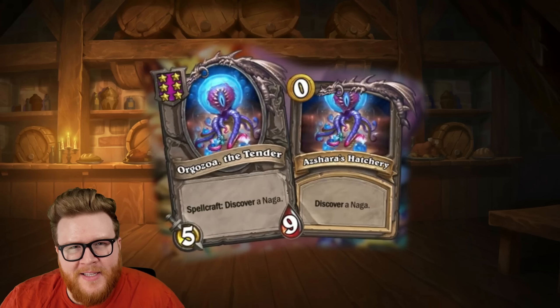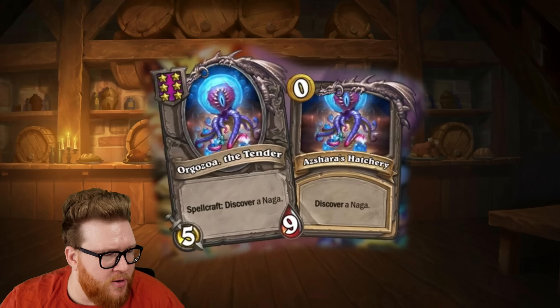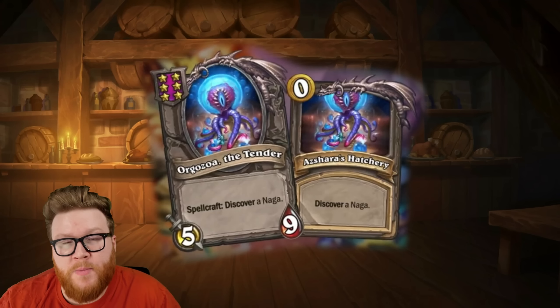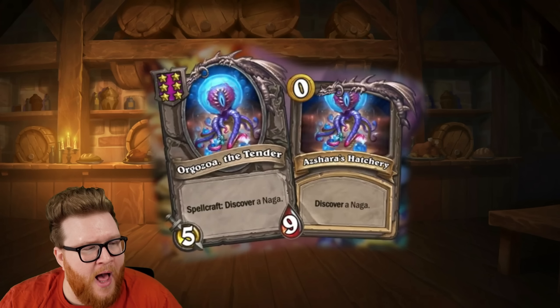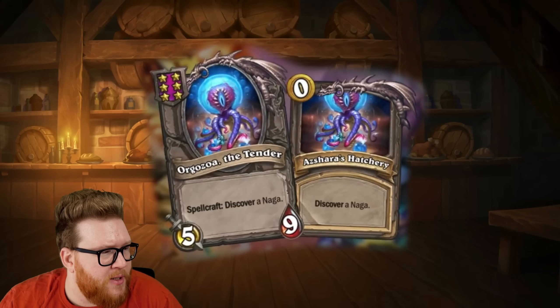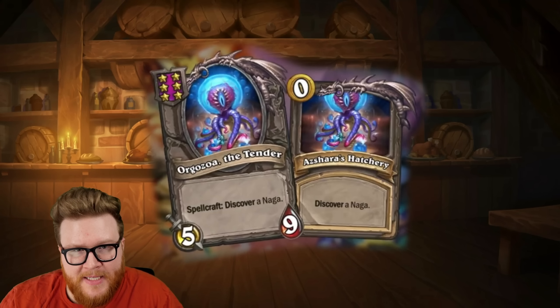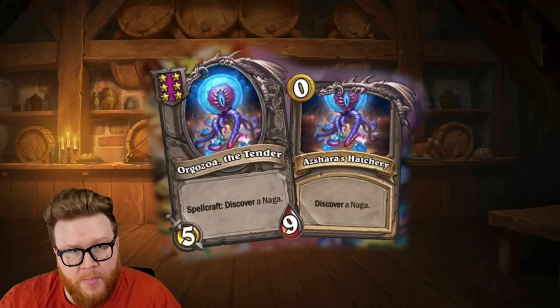Let's kick things off with the Naga side of things. This is Orgozoa the Tender — not actually a Naga, but a new tier six, 5/9 with Spellcraft: Discover a Naga. So this is going to be a great way to both generate a ton of value and resources, but also find things that you need for your Naga build.